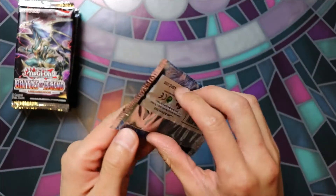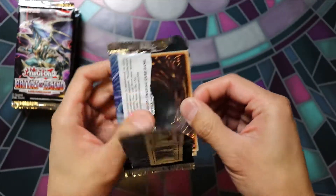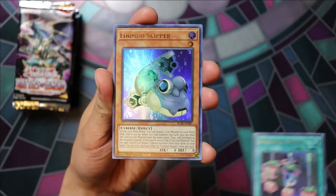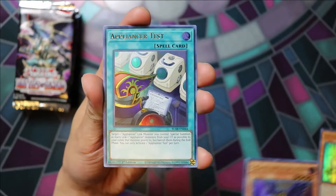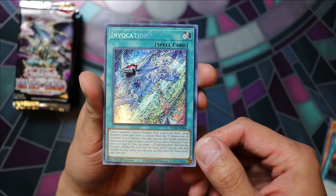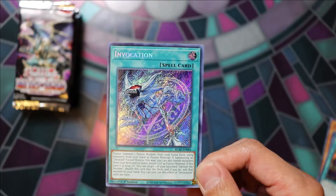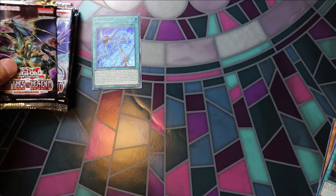Pack number one. We've got Appliancer Reuse, Formud Skipper, Black Wing Chris the Crack of Dawn, Appliancer Test. Ooh, Invocation! That is awesome. A lot of people looking for this one and we're going to make someone very very happy here. That is a nice first pull on the left side.